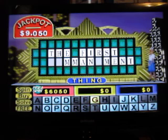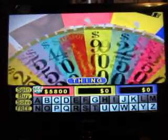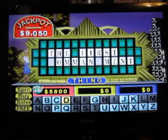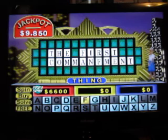I'd like to buy an O. O. And we have an O. I'll spin one more time. There are no vowels left, by the way. 800. I would like a C. We have one C. And I would like to solve the puzzle — The First Commandment.